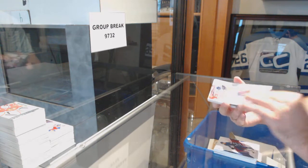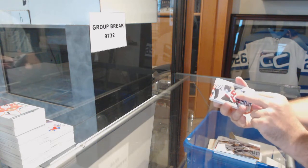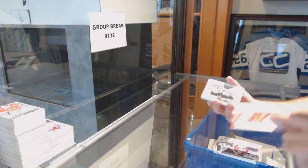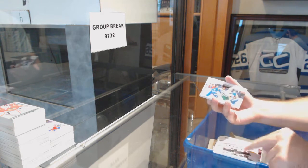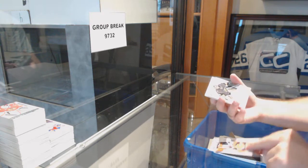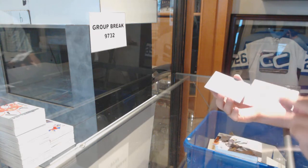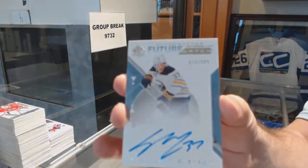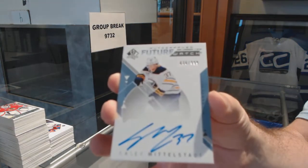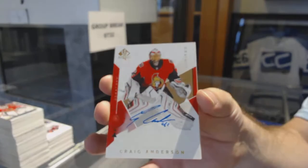Moments: Carey Price Habs, Riley Leafs, Eiko Sabres, McKinnon Avs, Kane Hawks, Golden Knights, Stahl Minnesota, Ovechkin Caps, Sveshnikov Canes, McDavid Oilers. Spectrums: Fleury Golden Knights, Goudreau Flames, Casey Middlestad. Future Watch Auto for the Buffalo Sabres. Limited Base Auto for the Ottawa Senators — Craig Anderson.